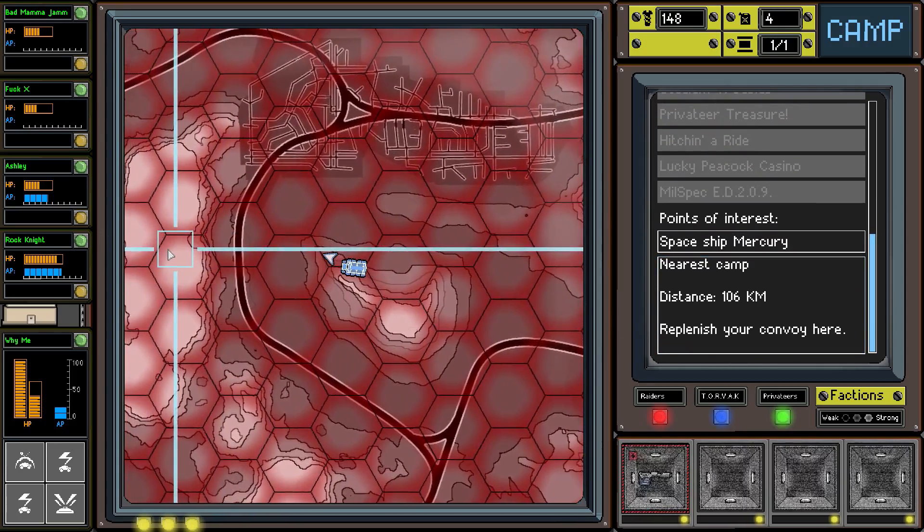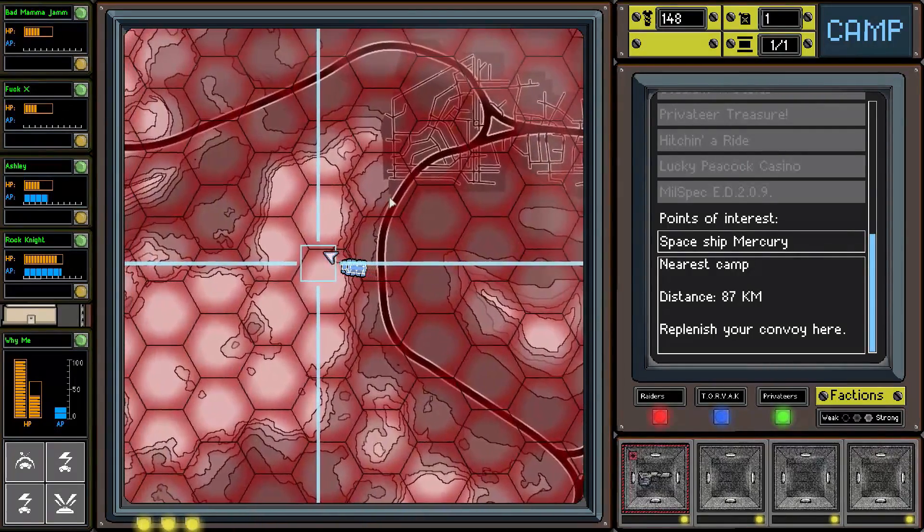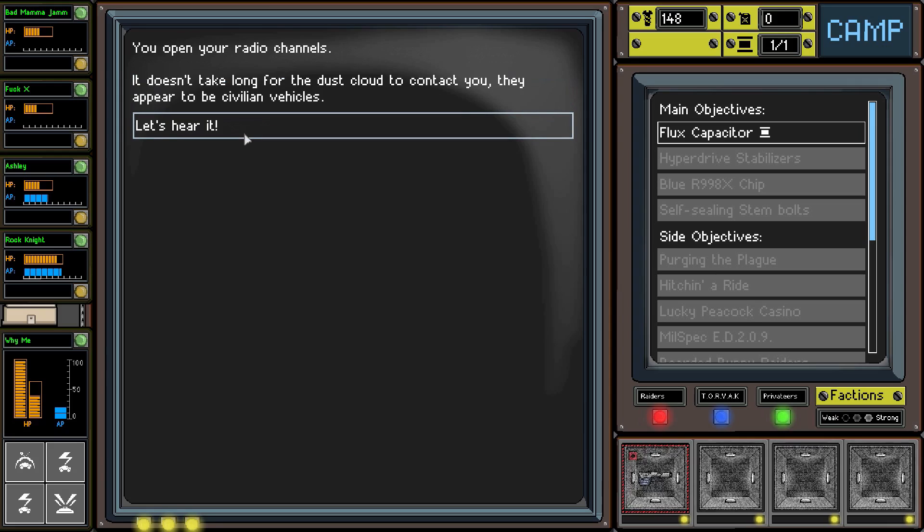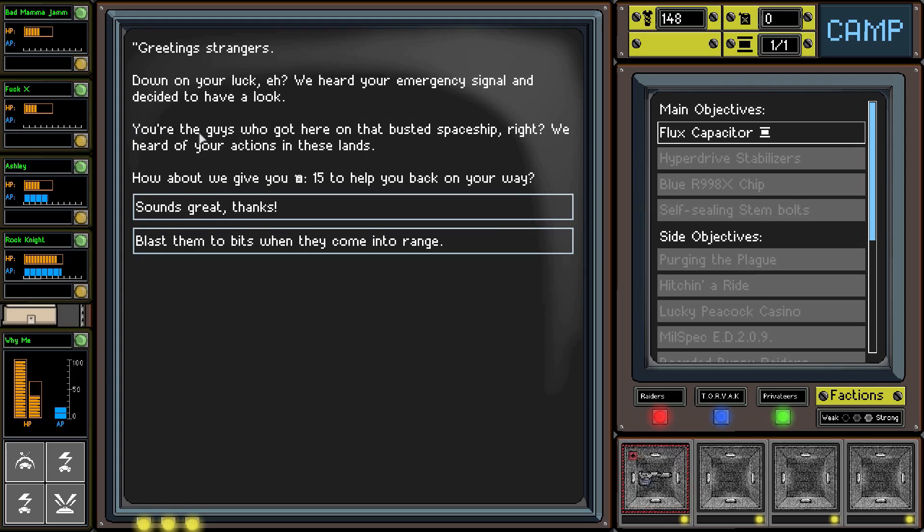We have another event - we've been broadcasting the emergency signal and we spot a dust cloud approaching in the distance. Opening radio channels, they appear to be civilian vehicles. 'Greetings strangers, down on your luck? We heard your emergency signal. You're the guys who got here on the last busted spaceship, right? We heard about your actions in these lands - how about we give you 15 fuel to help you on your way?' Oh please, thank you! My good deeds are finally being rewarded.